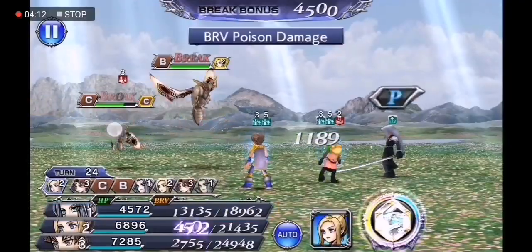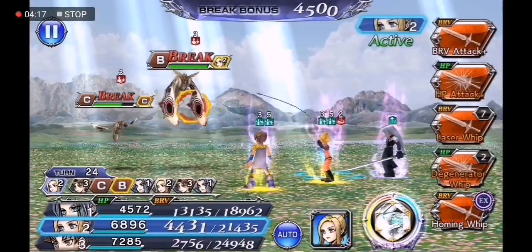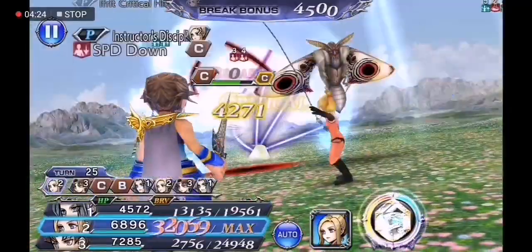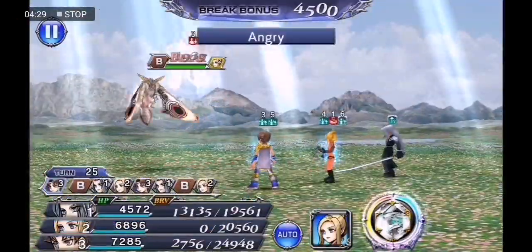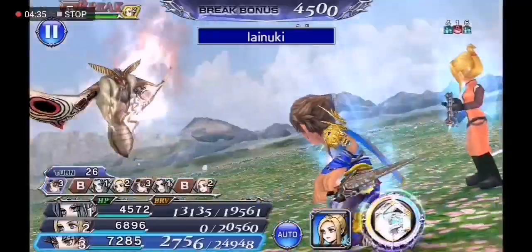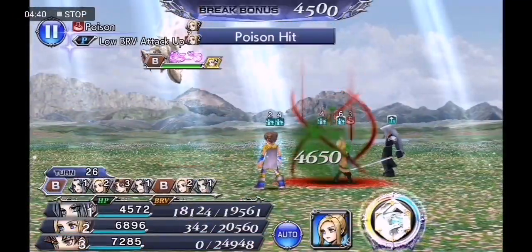I'm trying to save some of Sephiroth's Octaslashes in case he needs to come back and finish off the boss. We're gonna go for the EX here — it's probably going to kill, yep. Keep in mind that the small adds have around 45k HP, just judging by eye.